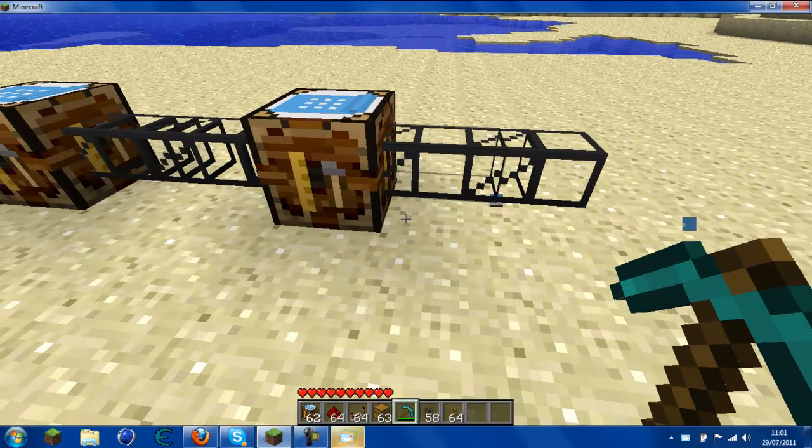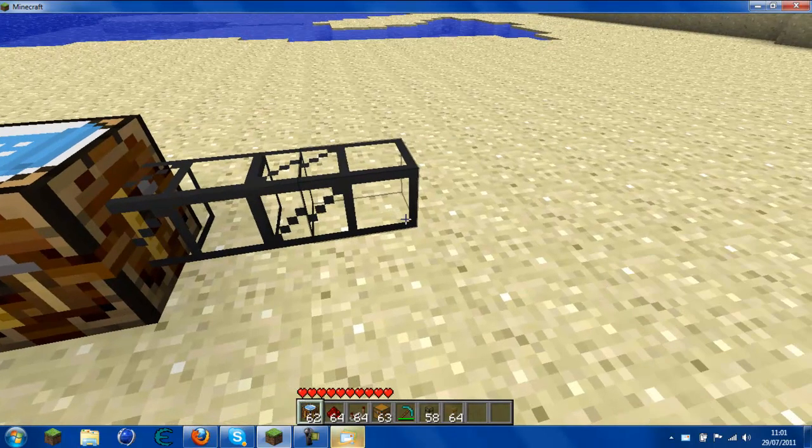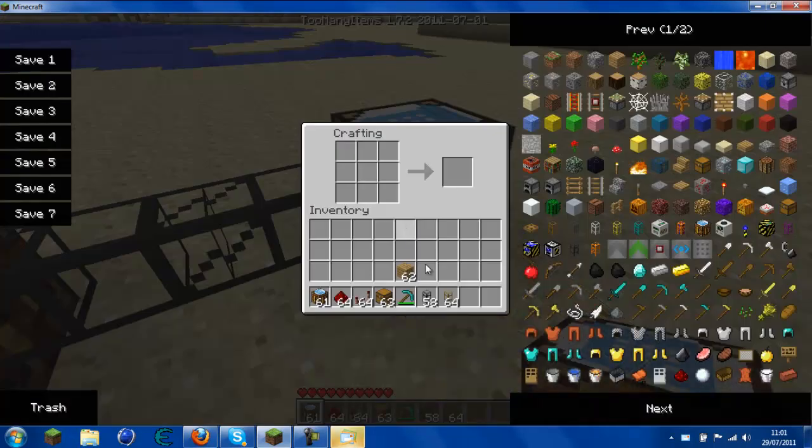Now on this bench you're going to want to make — depending on what you really want — so if you're going to make a diamond pickaxe or wood pickaxe, choose your material. I'm just going to use diamond, so do that like that.